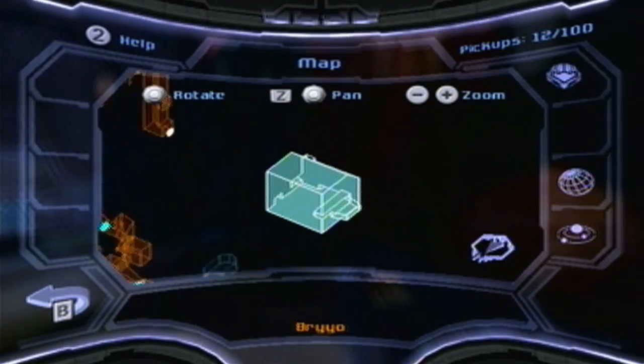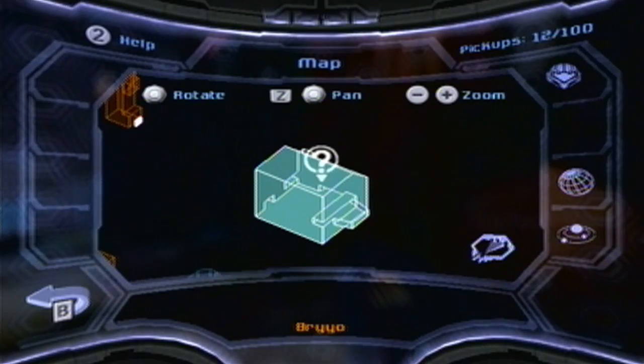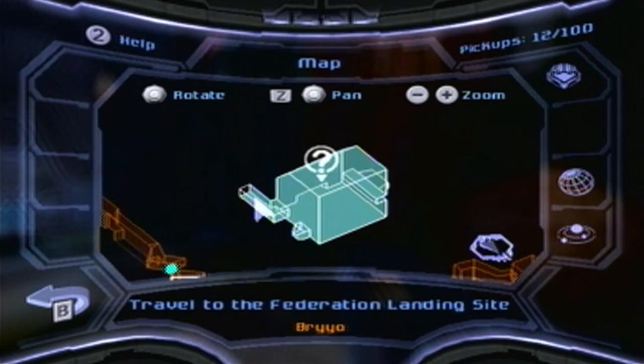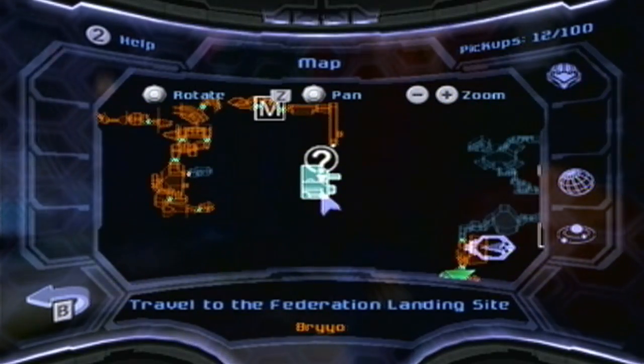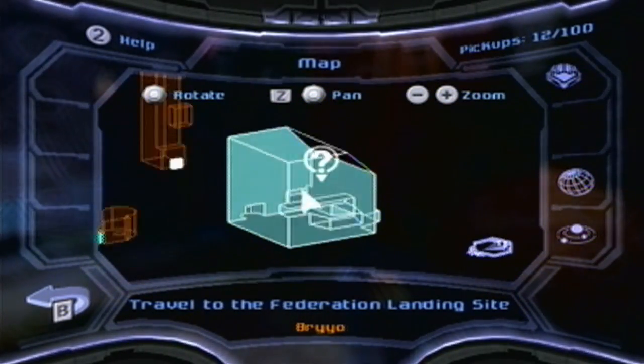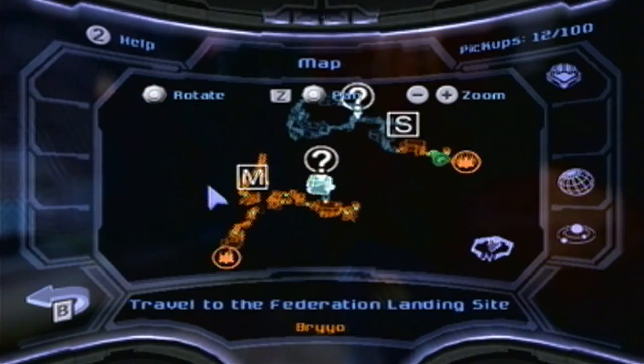The game wants me to go there, but I want to at least try to get further where I am now, at least try. Travel to the Federation landing site. Okay. Yeah, it's pretty obvious — we need to get there from the cliff side.